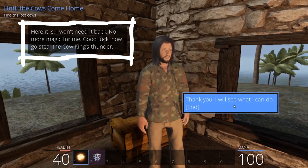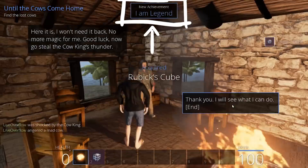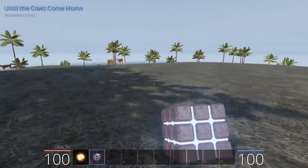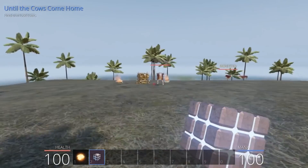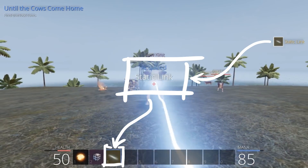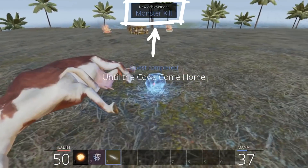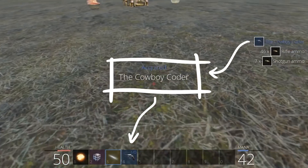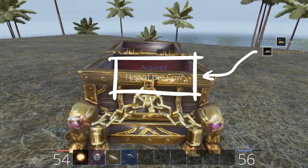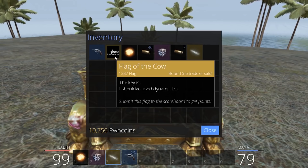Now go steal the cow king's thunder! OK, let's go to the cow king again. It's attacking me — let's spam using the rubik's cube and I steal the static link skill. Now I can use static link. There we go. Quest complete — until the cows come home — and a new achievement: monster kill. We also get a weapon, the cowboy coder. Let's check out the chest. Acquired flag of the cow. The key is... I should have used dynamic link. Woohoo — our first flag!